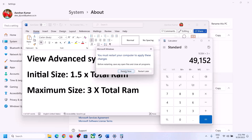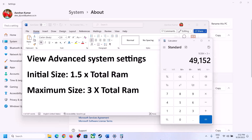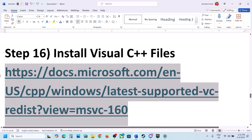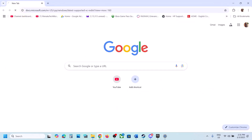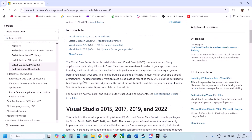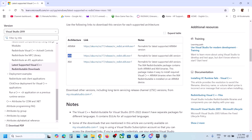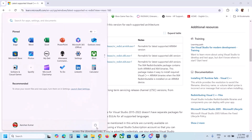The next step is to install Visual C++ redistributables. The link is provided in the video description. Open the link in a browser - it will take you to the Microsoft website. Scroll down to Visual Studio 2015, 2017, 2019, and 2022. Download both the x86 and x64 versions. Once downloaded, run both exe files to install. After installation, restart your computer and launch the game to check.